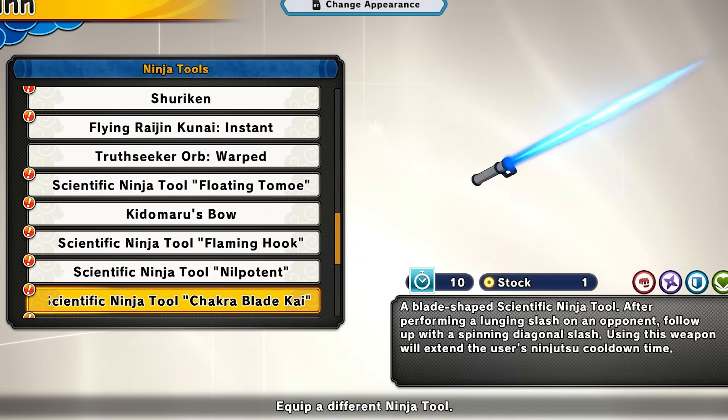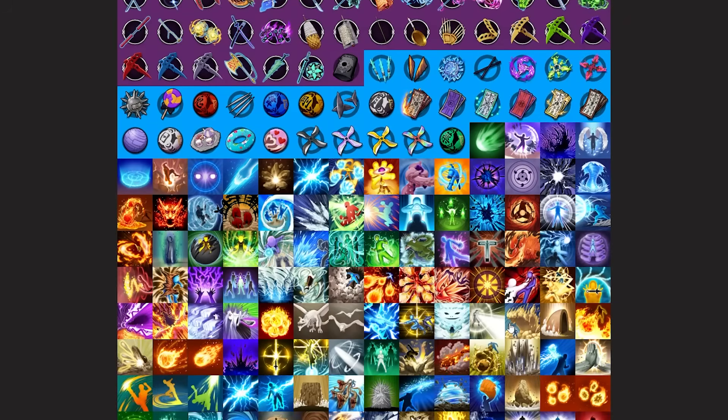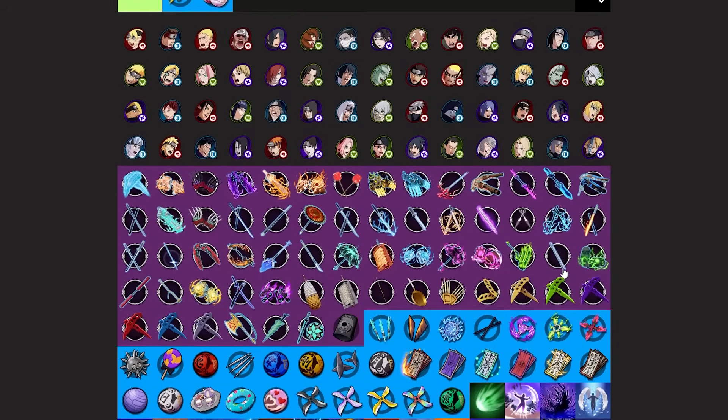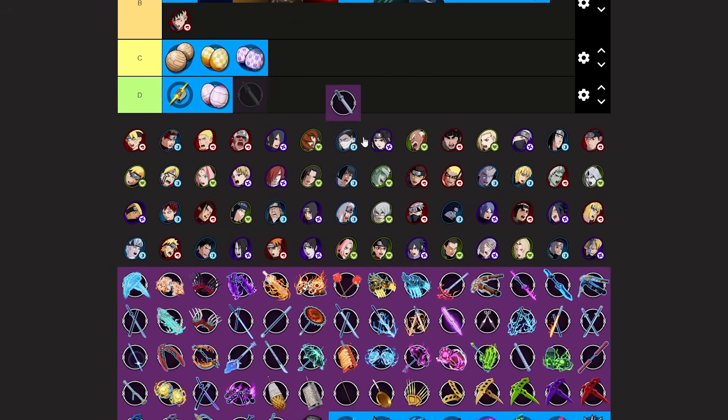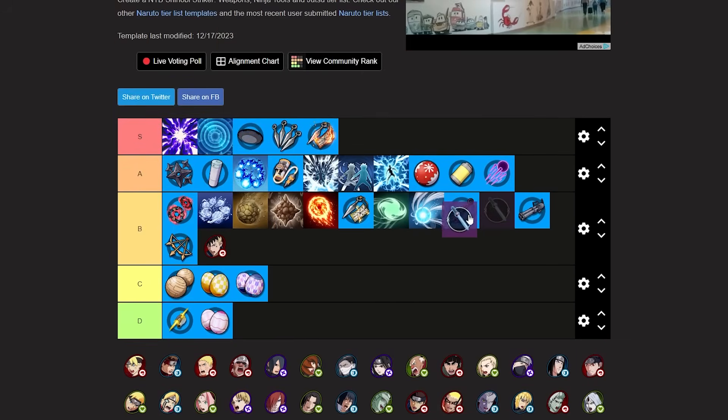Next we're looking at the chakra blade kai. There's a cool combo you can do with it but personally I wouldn't use this and don't really like it. The downside is it will increase your ninjutsu cooldown time — why would you want to not be able to use your ninjutsus? This tool is not worth that trade-off. I'm putting chakra blade kai at B tier.